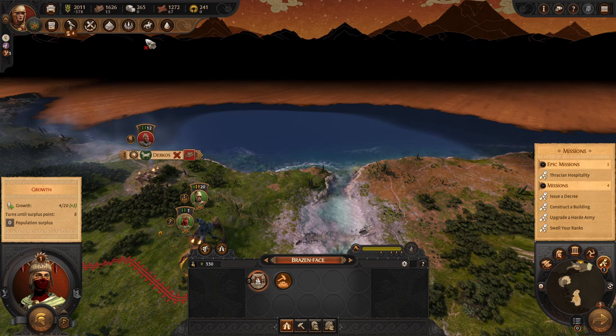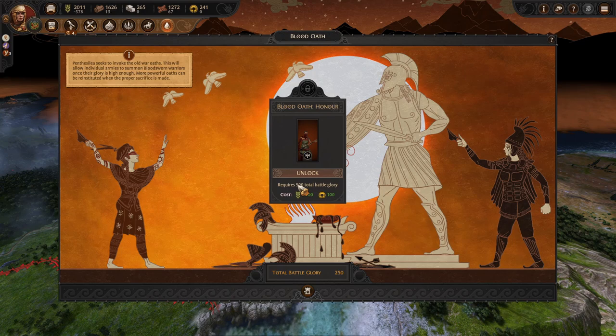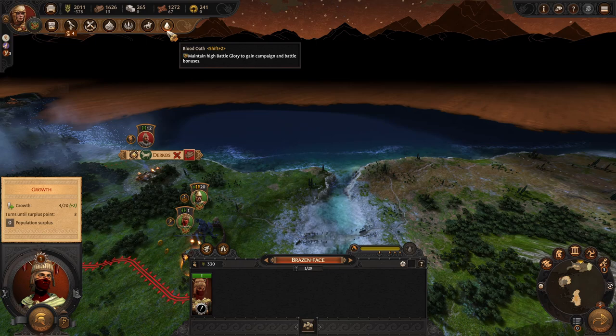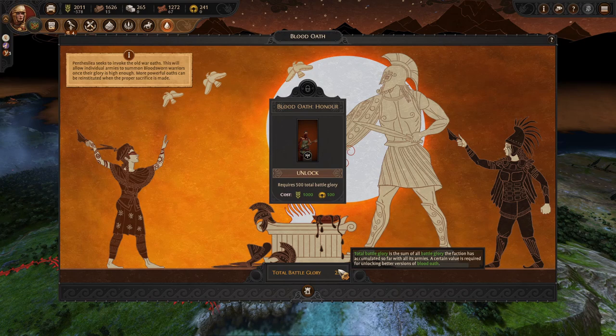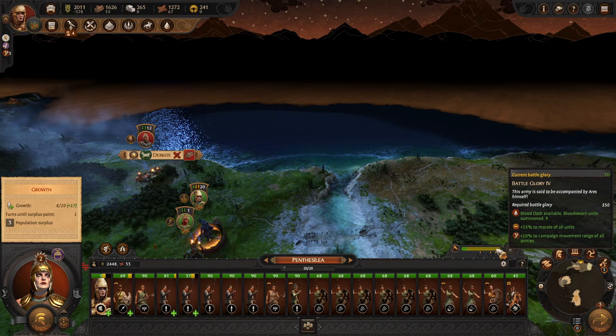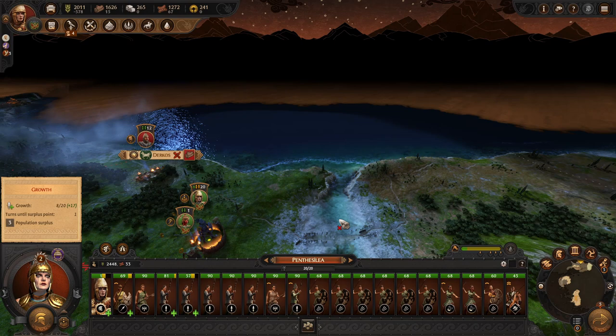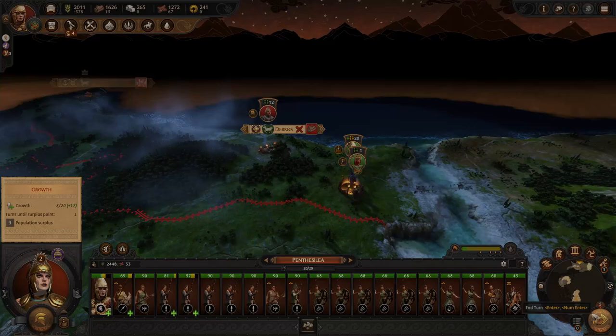We're going to get a bonus which will give us food. Looking at battle glory: it's going down by 30 a turn because we had 100 and encamped. Encamping protects us from losing it. There are two layers to battle glory - the total accumulated amount is used to unlock milestones, you don't actually spend it. You just reach the threshold and get better units. You can then also spend current battle glory by clicking a button to get two turns of boosted units.